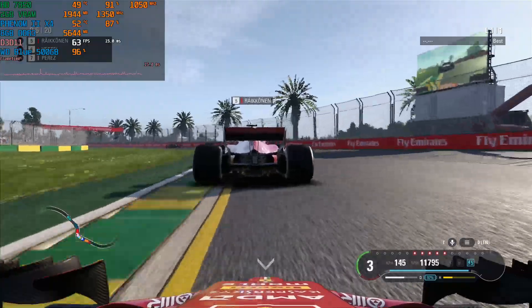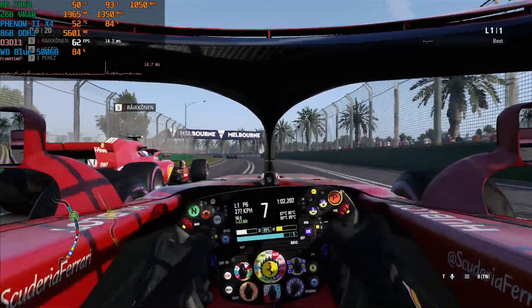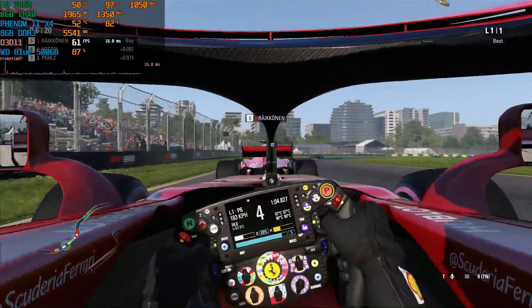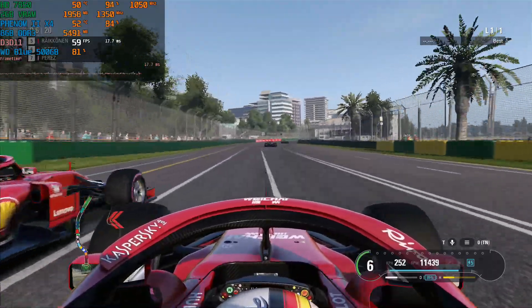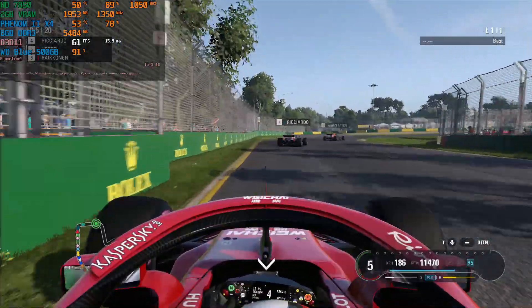My personal suggestion is to play at median settings, playing between 50 to 60 frames per second — sometimes 70 — which is more than playable. It's still not perfect, but it's pretty playable. Keep in mind that the Phenom 2 X4 CPU is already nine years old and the graphics card is also old, yet it still handles the game quite well.